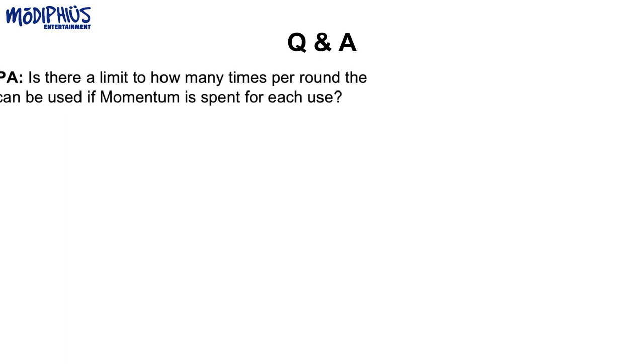First question from Scott from Music, Pennsylvania: Is there a limit to how many times per round the Collaboration talent can be used if momentum is spent for each use? You do have to use momentum for each time you use it, and no, there is no practical limit. As long as you have momentum to spend, or if you're willing to add threat, there is no practical limit. Your game master might choose to limit it depending on their needs, but rules as written, there is no practical limit.